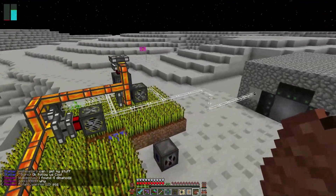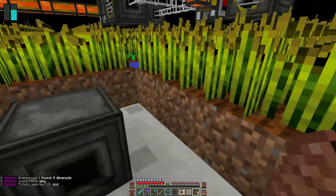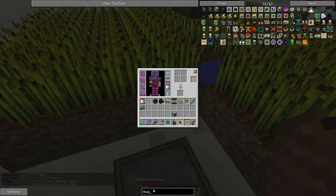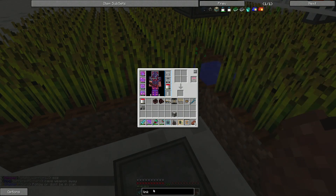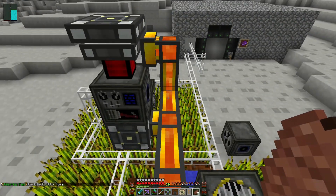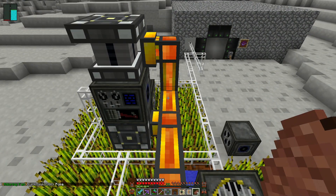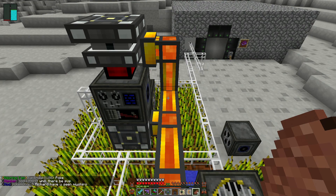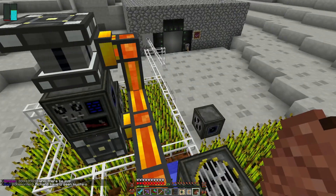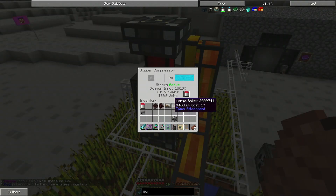Now, we have Mistcraft enabled on this server. We have linking books, we have descriptive books, etc., and I do plan on using those. The issue we're going to run into is we don't have any quarries, so I need to be getting a large amount of materials, but unfortunately without quarries, it's going to be kind of difficult to do.